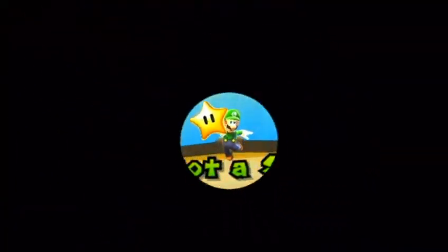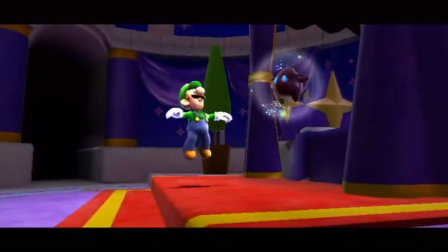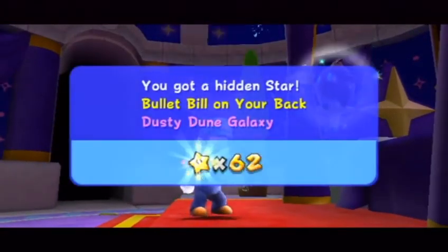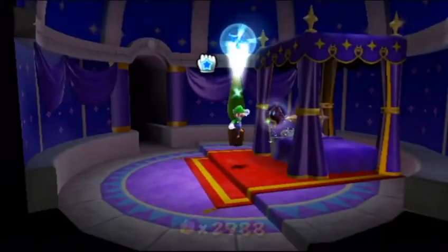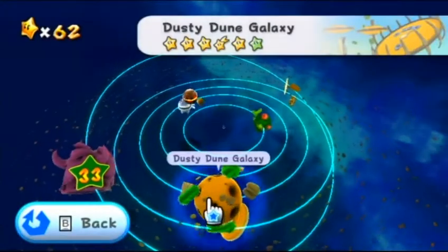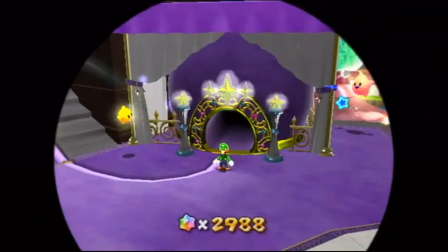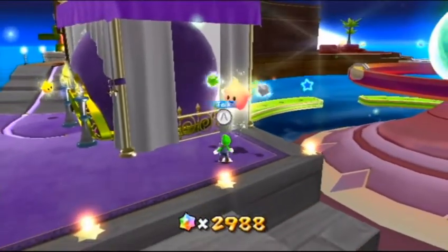That's probably the shortest mission in this entire galaxy right there. Still took about five minutes, but anyway - 'Bullet Bill on Your Back,' I love that title. Now that we've completed that with six stars, Dusty Dune Galaxy is finished as much as it can be. Finally it is now time to talk to the hungry Luma.